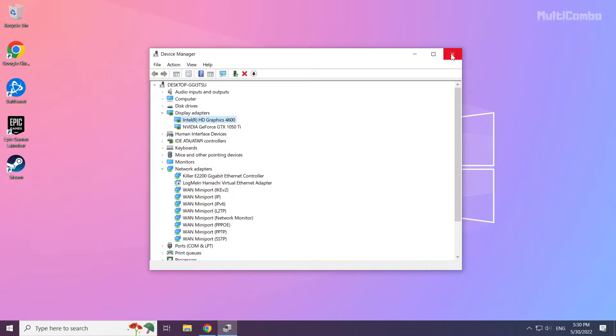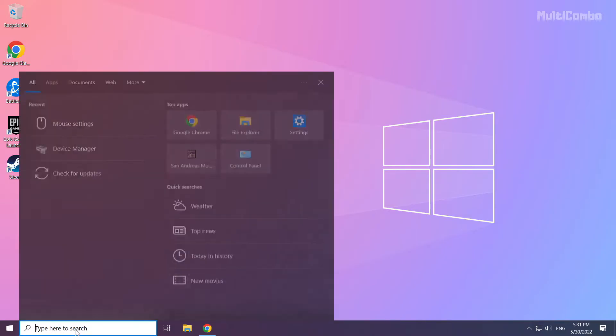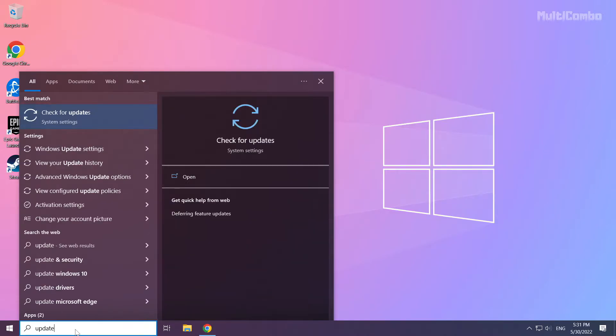Close the Device Manager window. Click the search bar and type Update. Click Check for Updates.